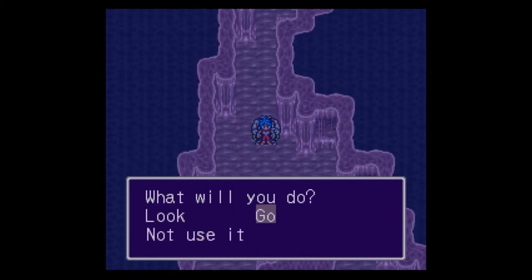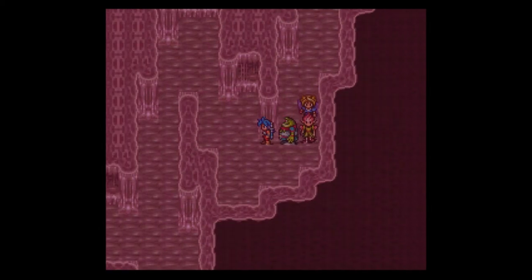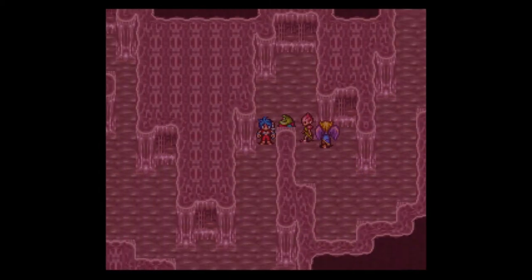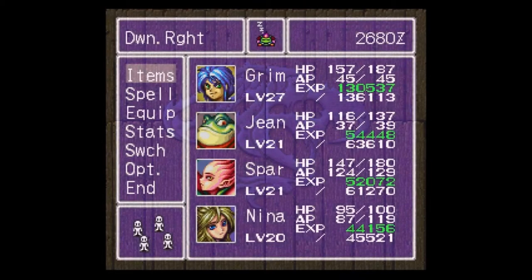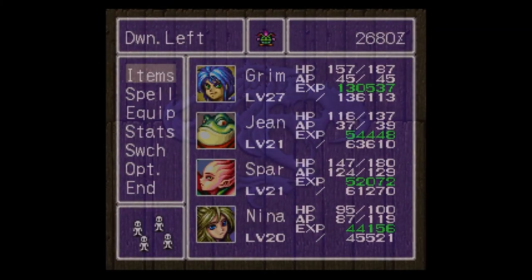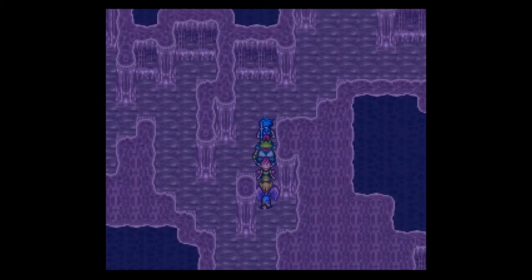We're gonna do it again! Apparently we have one more to go. By the way, the Pepsions that we encountered earlier — they're weak to fire, and they also do fire breath. So if you're encountering a lot of them, I would suggest using a fire spell. Did we clear this out? Yes we did. I think all we have left is bottom left. By the way, John is surprisingly useful here — his jab ability is really good against some of the weaker enemies.